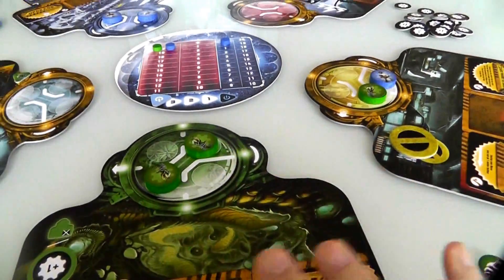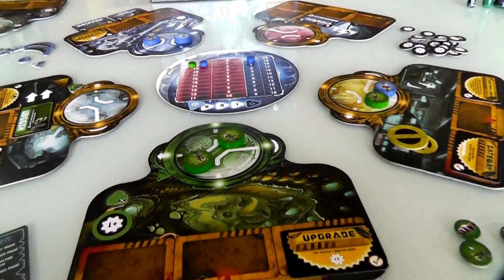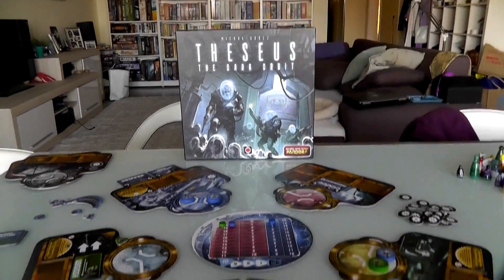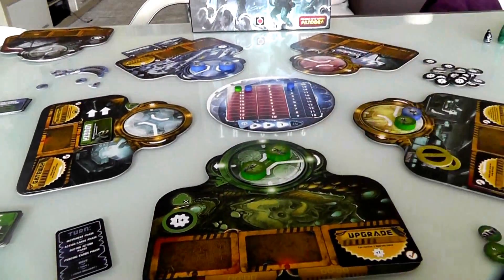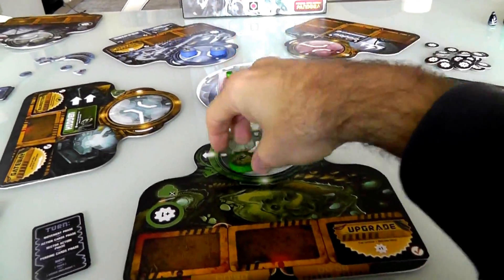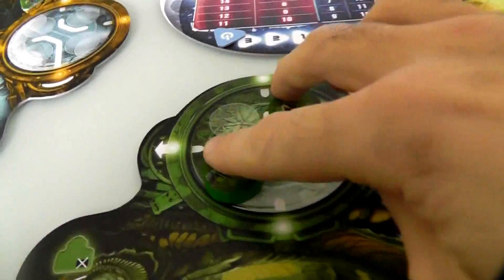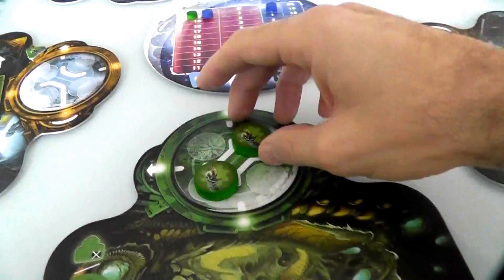For movement, I can pick any of my three units — these are the three units I will have over the course of the entire game, I never lose these. I can pick one of them and move them. This is the interesting thing about this game: this space station is a giant mancala. Whenever you pick up a piece and move it, it has to move a number of sectors equal to the number of units that are in the room. So if I want to move either of these guys — there's two guys in this room — I can move them one, two sectors.